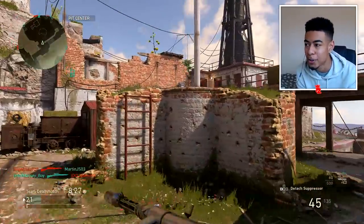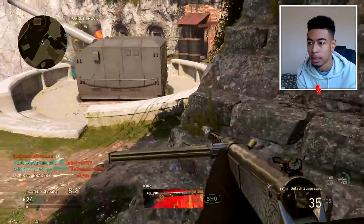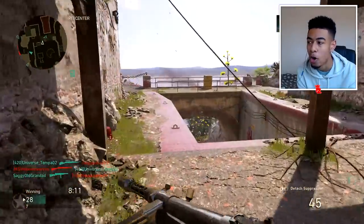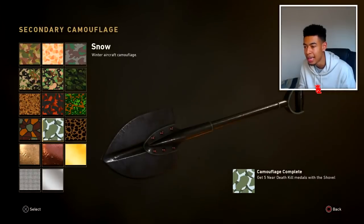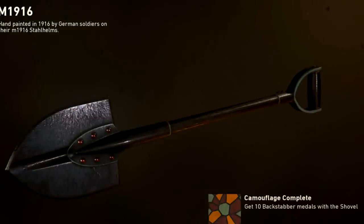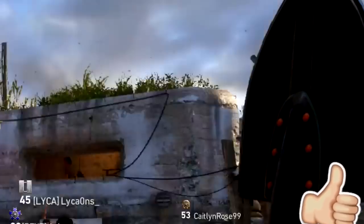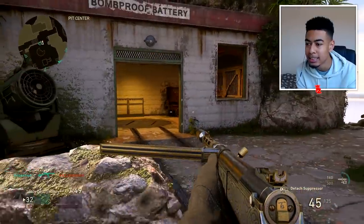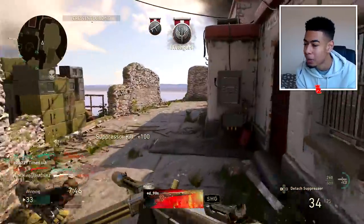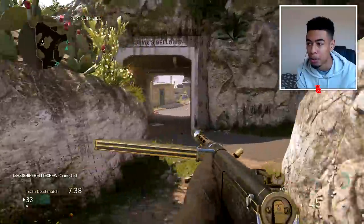When people first started getting the chrome camo, there was a glitch where your camo would black out completely. I used to mention it in all my chrome camo videos. Let me show it right now — look at chrome on the shovel. It just blacks it out, hold on — nothing on there, and then it just blacks out. Is this chrome or is it just matte black? The camo would literally be fully, fully black. I was so confused thinking it was the chrome camo, but it was all a glitch.